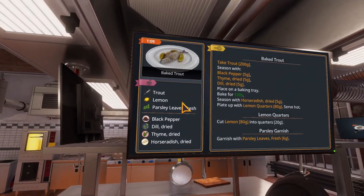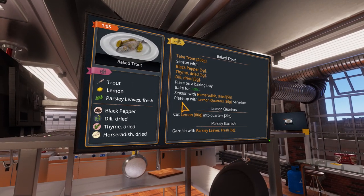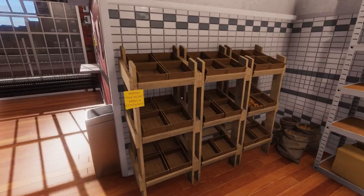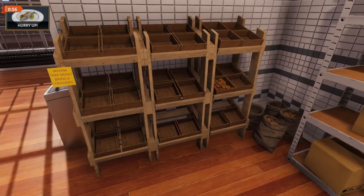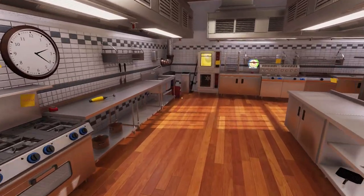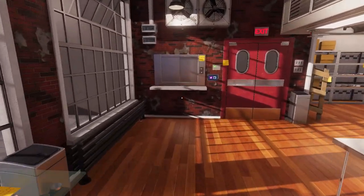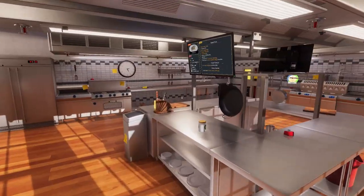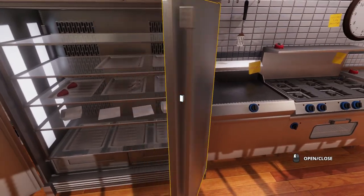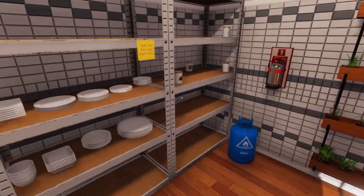Seasoned with horseradish dried. Plated up with lemon quarters. We need lemon quarters. Where are the lemons? Are they in... You want to take more? Break a container. We have potatoes over here but no lemons. This kitchen is really poorly stocked. Do we have lemon quarters somewhere? We're going to fail our first dish. Did they put them in the fridge? No, it's all meat in there. Where are the lemons?